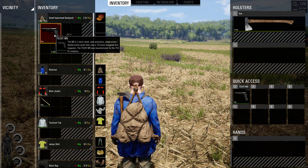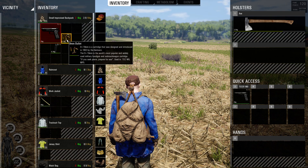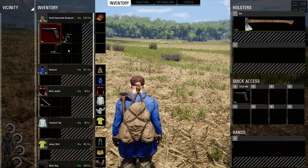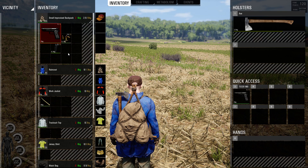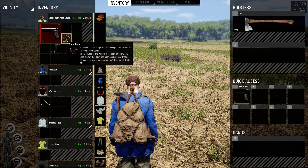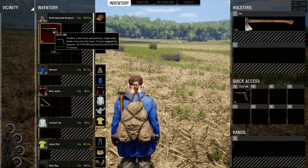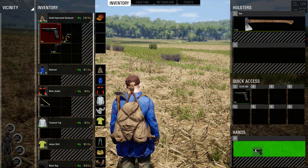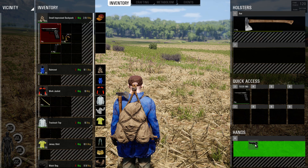First off, there are several different ammunitions in the game. You do have 9mm, there's .22 for .22 caliber rifles, and shotgun shells. You can craft ammunition if you took it as a skill attribute in character creation. But right now I'm just going to give you a little demonstration of exactly how to shoot, reload, and equip.